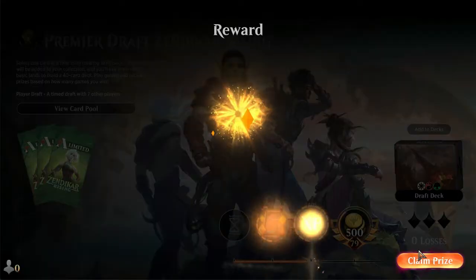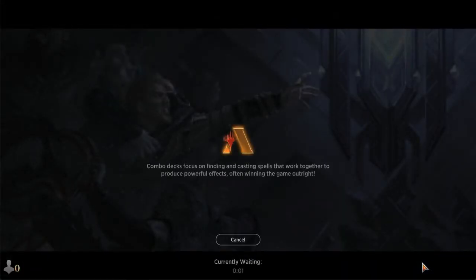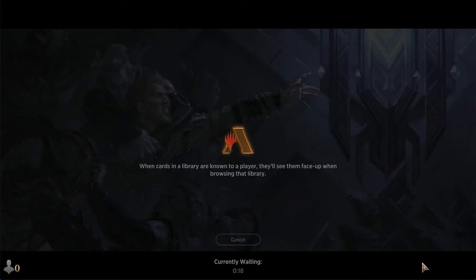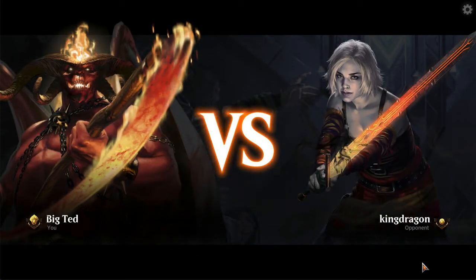We're climbing out of goal. I'm about to get you diamond and then season reset - like, really? You're going to do that to me? Well, we're 1-0, happy about that. The moral of the story about drafting is just be creative. Sometimes you're not going to draft a signpost uncommon deck. You have to be okay with it - you're just going to have to improvise.